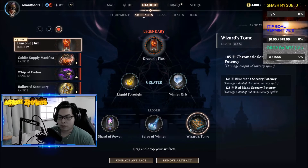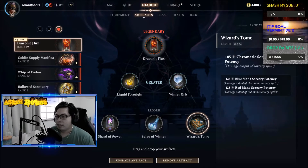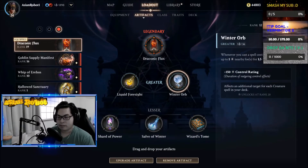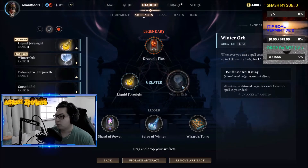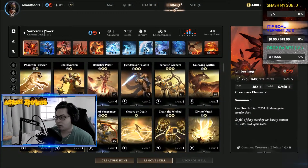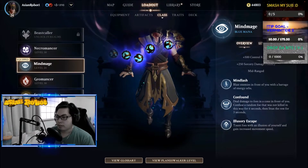Chromatic Sorcery Potency, red and blue potency — which you'll be using in this deck. This one increases your blue powers and control rating: Salve of Winter, Wizard's Tome, Shard of Power. This slot will be changed out because it's not necessary — you'll be using your Orb of Shiv for this one. There's some other stuff you could put in there but again not necessary. Alright, artifacts are done, now traits.